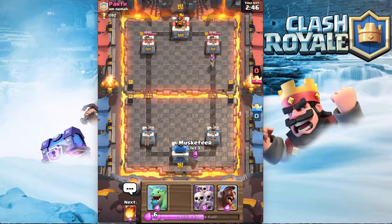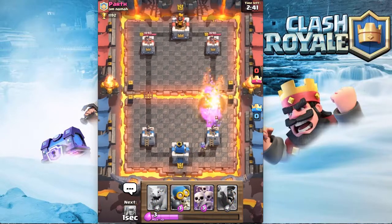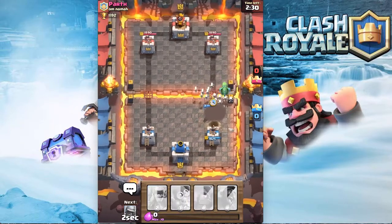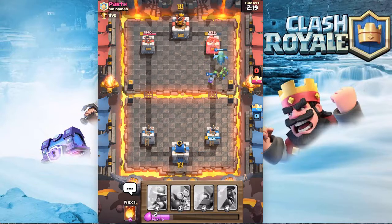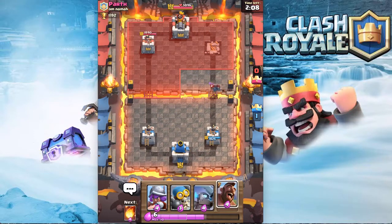He comes in with the Musketeer, so we're going to go Musketeer in the back and then Fireball right there — got the Musketeer. He comes in with the Balloon for some reason, even though I literally have the Musketeer right in front of him. I come in with the Skeleton Army — oh, he has a Valkyrie. We should still take this tower. The mini PEKKA is going to do work but he has a sliver of health so it doesn't really matter.